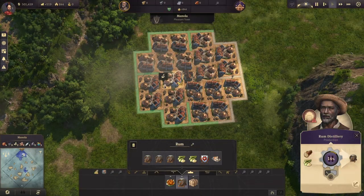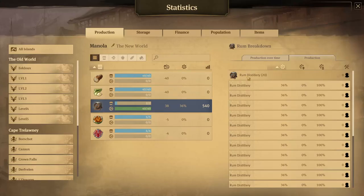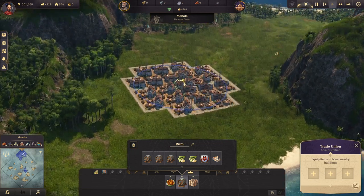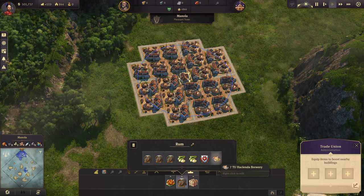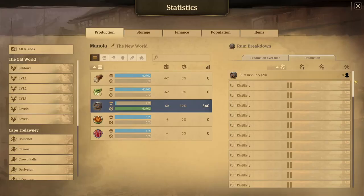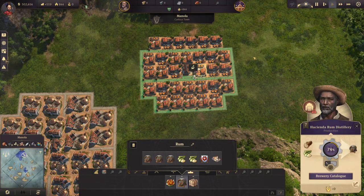Then a dedicated trade union for your basic rum distilleries — they are quite big so you don't fit that many in one. We're talking only about 20 rum distilleries, but if you put electricity and a couple of items and working conditions, this will get you to 100 rum per minute, which is probably all you'll ever need. If you want to do even better, use the trade union for the hacienda breweries — this layout also works for all hacienda buildings since they're all the same size. Instead of 20, we're able to fit 31, which is definitely better, and you can easily reach above 100 just by giving electricity.